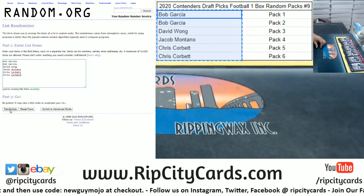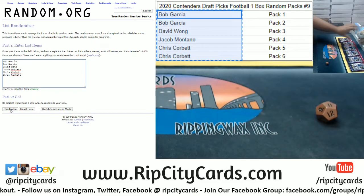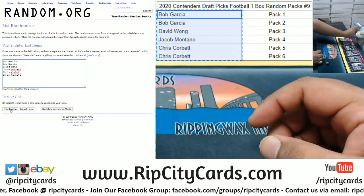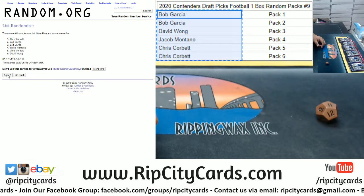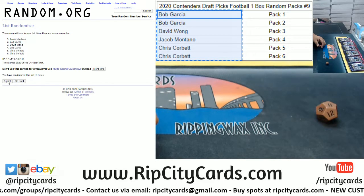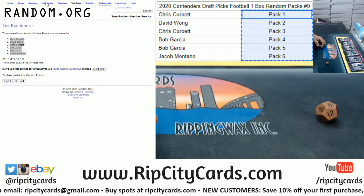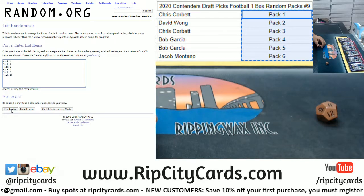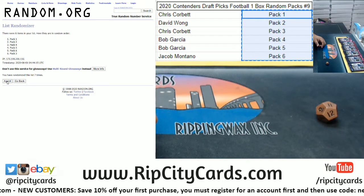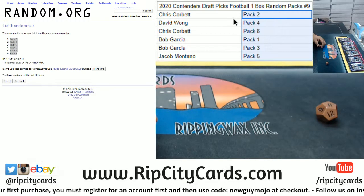Let's roll the die — we're gonna go 11 times in the random, and as always, good luck everybody. Might pull a Tua or a Burrow right now. Here we go — money shot, 11 times, there it is. Copy, paste. Now we do the same thing with the packs, go 11 times — money shot, 11 times, copy, paste.